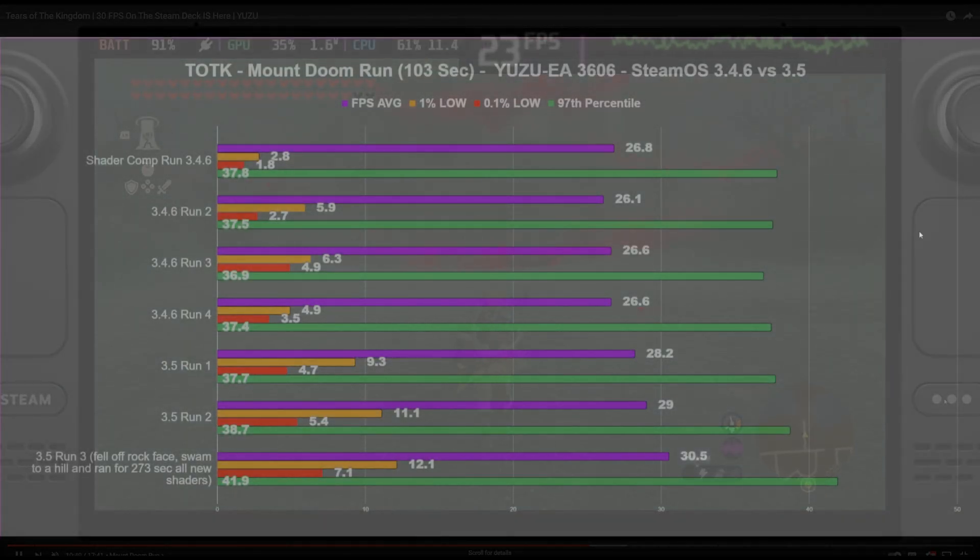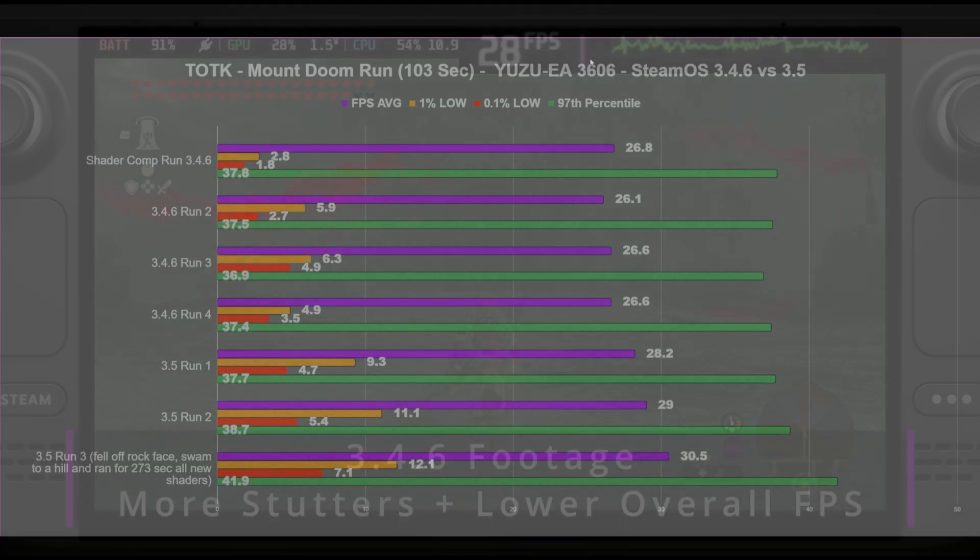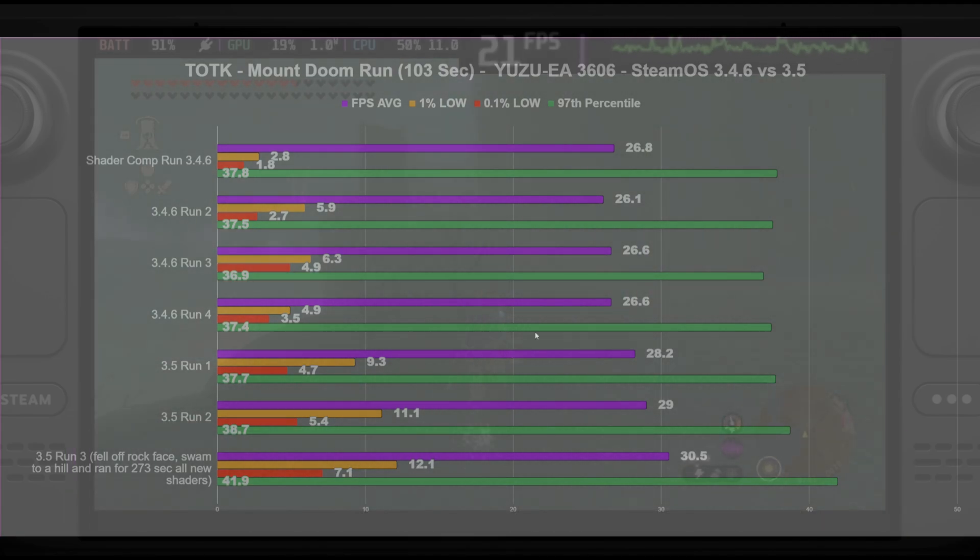Getting into the testing results — I had the latest Yuzu 3606 and was testing SteamOS 3.4.6 versus SteamOS 3.5, since I already had 3.4 installed and figured I'd do a few runs to see where it's at. On 3.4.6, the 1% lows were taking a nosedive and the averages were not so hot either. But once we kicked over to 3.5, the averages stabilized at around 30, and the 1% lows and 0.1% lows were brought up as well.